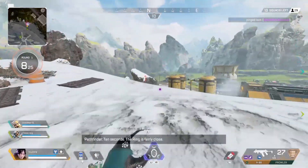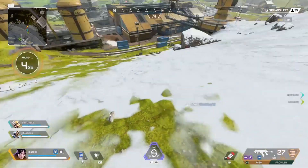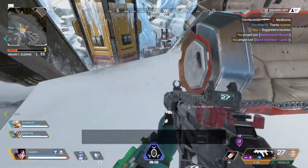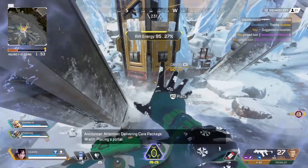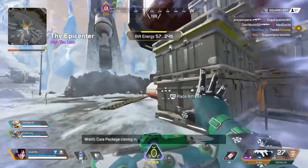Look at this gameplay — our teammate got the select fire for the Prowler and the first thing to do is to put it in auto mode. I don't use it in burst mode because I think it's just too slow.